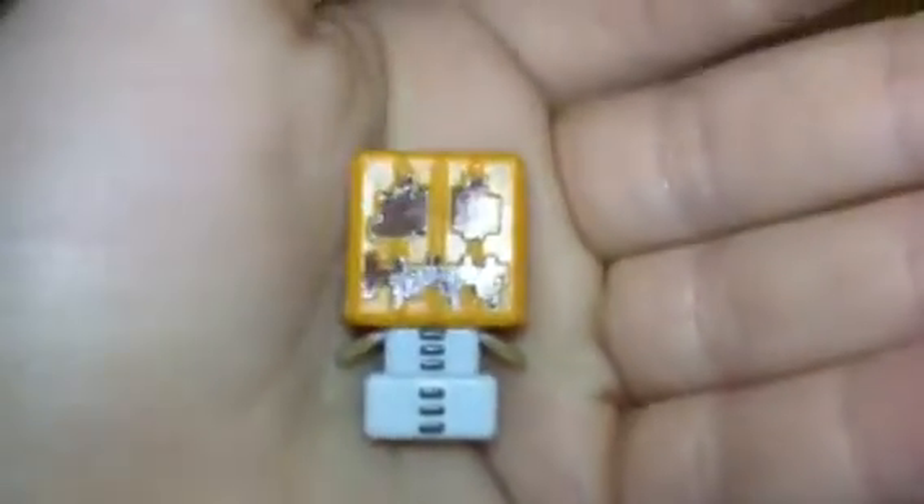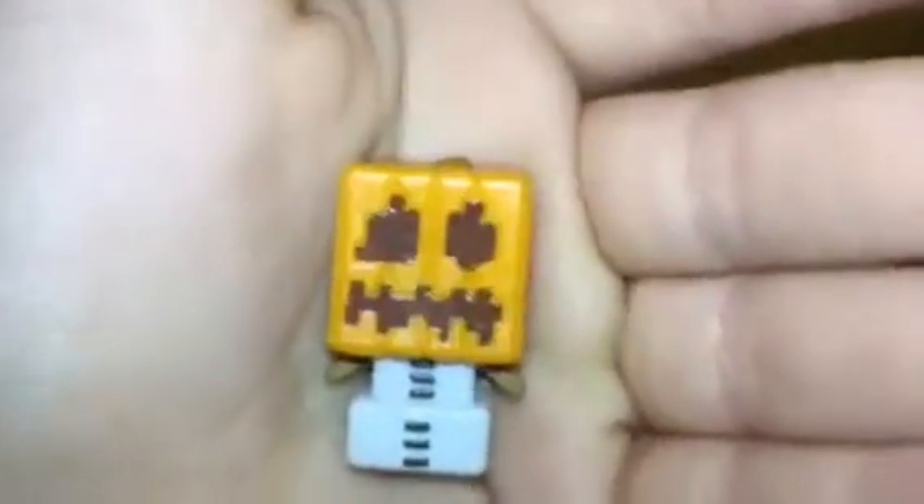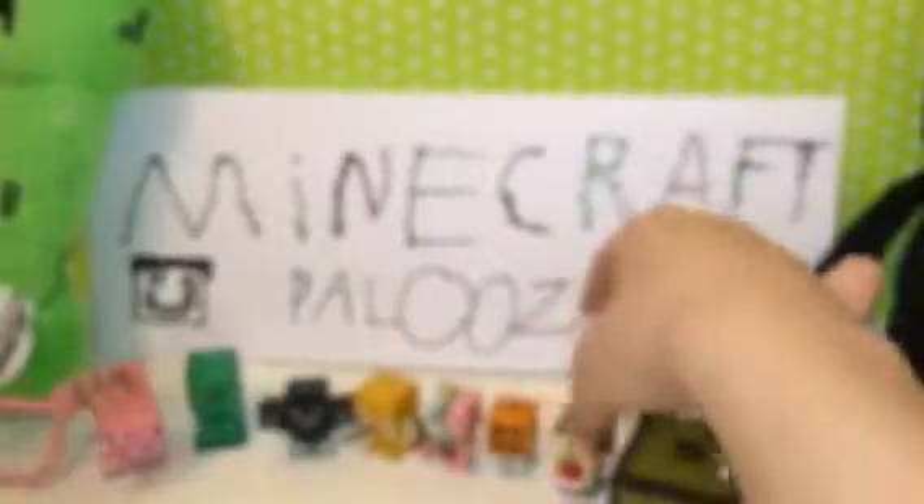Here is — I think this is really cool — a snowman with a pumpkin head. It's a square pumpkin, because you know Minecraft characters have square heads. And here is Steve holding a piece of TNT.